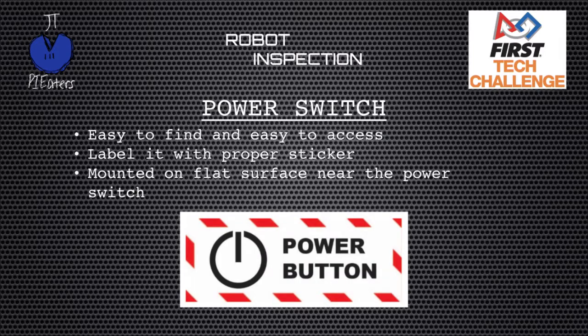Next up is the power switch. In the Relic Recovery season it's required to have a power switch, so check your game manual to make sure that's still a requirement. Make it easy to find and easy to access — if the field technical advisor needs to power your robot off, they need to get to it and turn it off immediately. That's why we label it with a sticker. Make sure the sticker is mounted on a flat surface right near the power switch — not wrapped around a cylinder. It needs to be flat and right next to the switch so someone can instantly find your power switch if they need to.